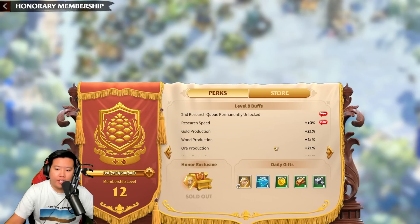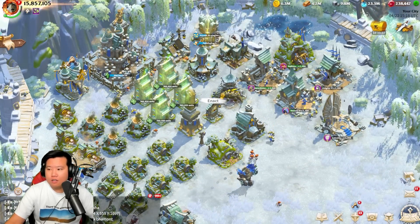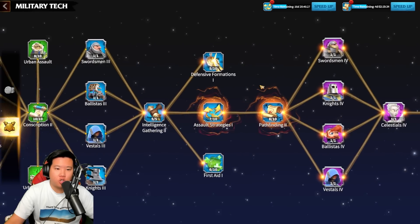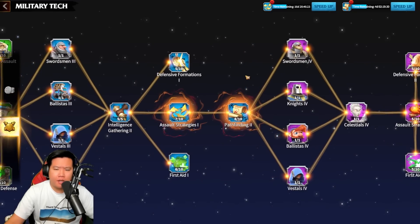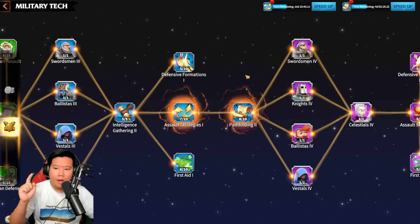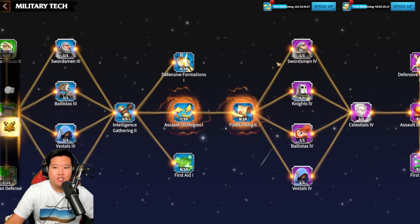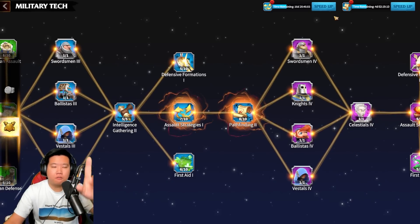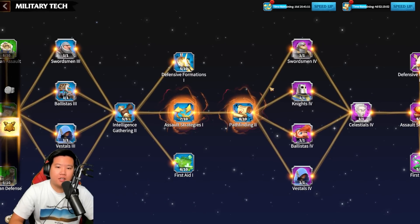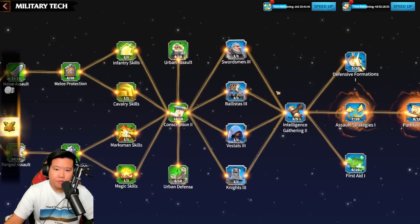The legendary token and second research queue will save you a lot of time in your Call of Dragons progress. For research, tip number five is rushing to tier four as fast as you can so you can start producing higher-tier units. Once you have VIP 8, you'll have that second research queue to unlock tier four faster. All the tiers are unlocked progressively, but the key is to keep pushing toward tier four.